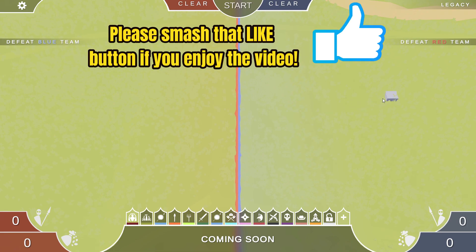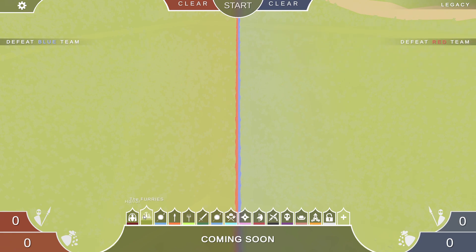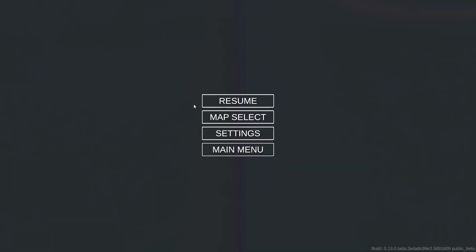Hi guys, a very quick video here to help you sort out this 'coming soon' glitch. It's coming in the current beta version of TABS and with the unit creator. You can see I've got some issues here with the 'coming soon' for my two custom factions.